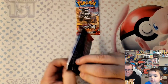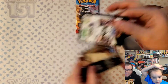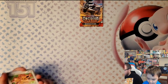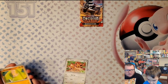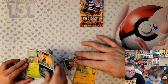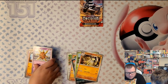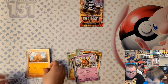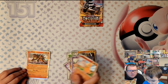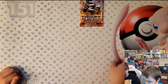Starting off with our first Obsidian Flames pack. Here's our code card. We got Edie, Toadscool, Houndour, Cubchoo, Toadscool, Solrock, Dugtrio, Snubbull, Numel, and an Entei. Nothing out of pack number one.